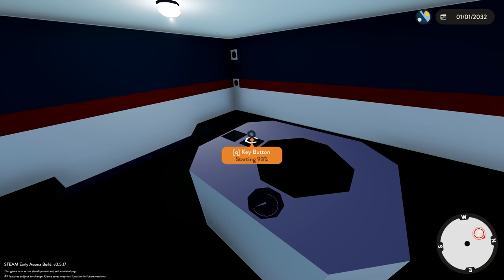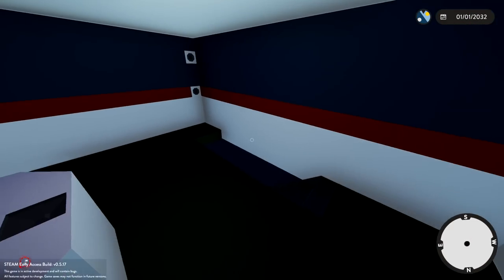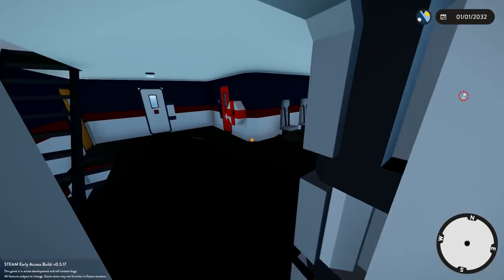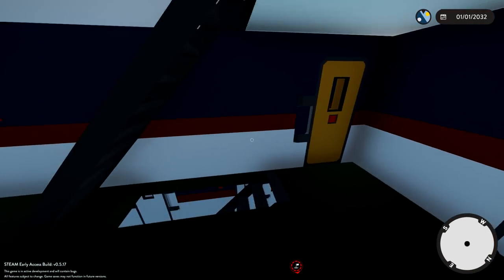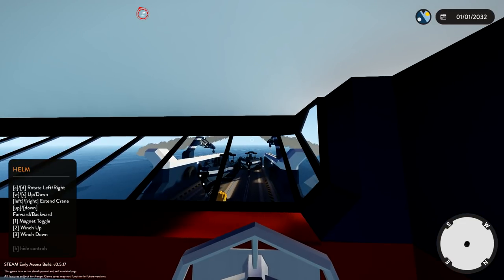We got a radar thingamabobby right there — that's pretty cool. Let's go downstairs and see what else we've got. We've got a lot of waiting seats right there, and an outdoor button. We don't want to go out there. We've got a med bay in here with four medical beds — that's cool. There's also this area — I'm not sure what it is.